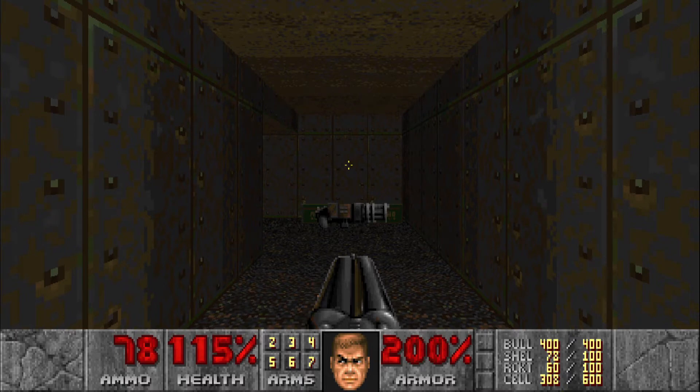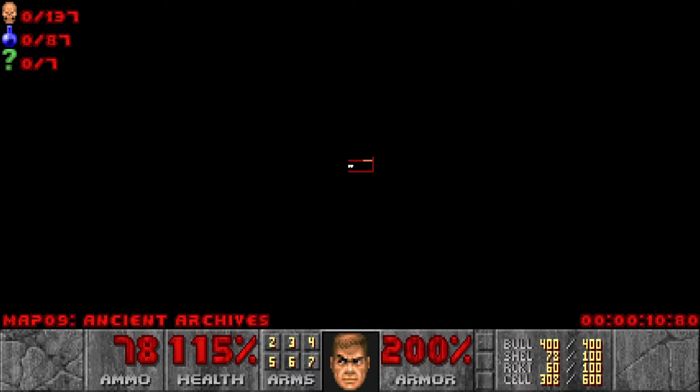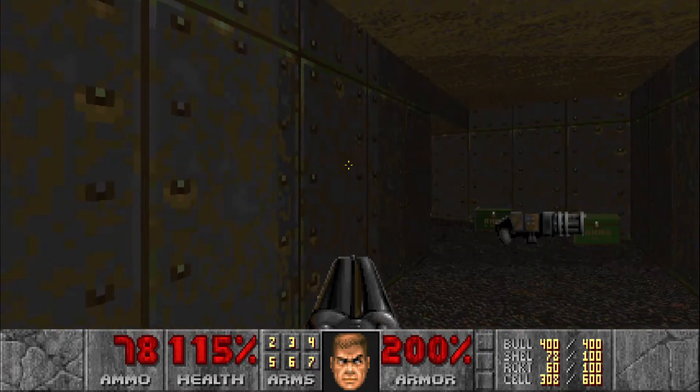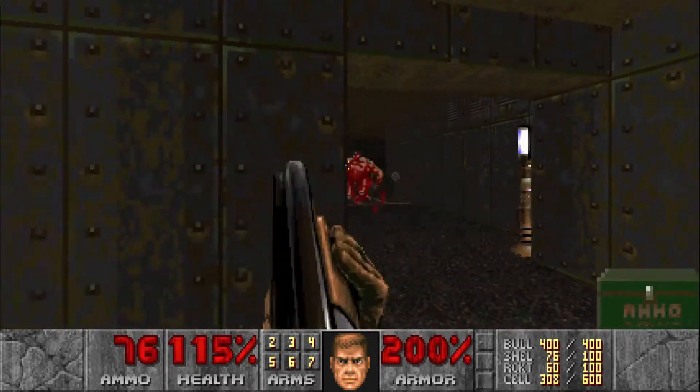Welcome back to my 100% playthrough of Doom Zero on Ultra Violence. Today I'm playing Map 9: Ancient Archives — 137 kills and seven secrets. Let's get into it.